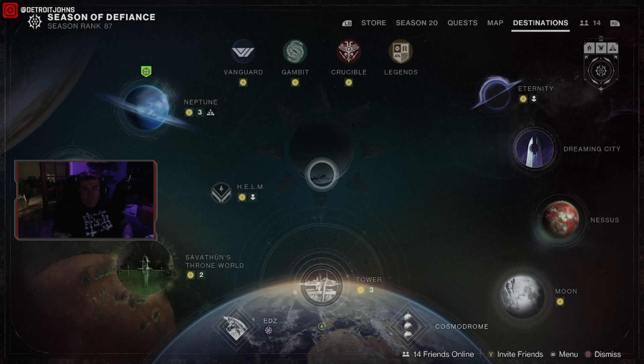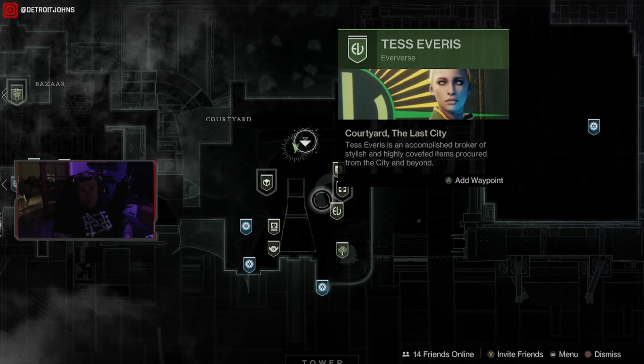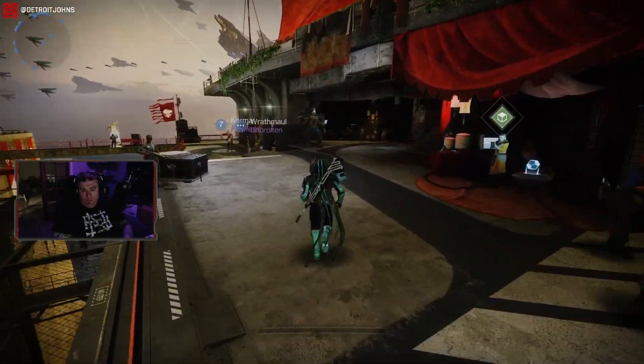What's going on everyone? Detroit Johns here with another quick little video. This is how you get or acquire upgrade modules. Go into the tower, run over to the gunsmith, and there it is.